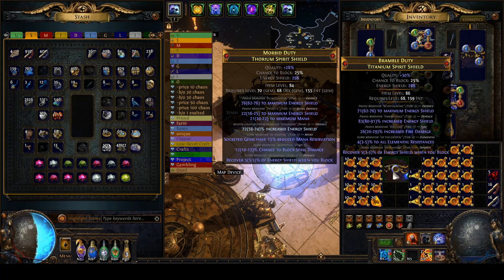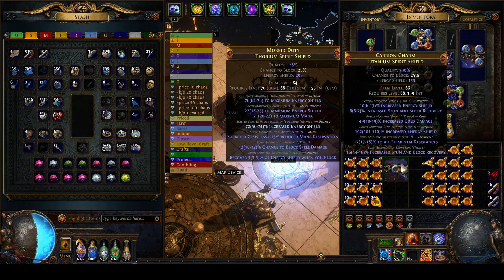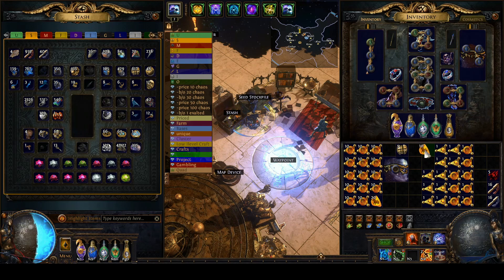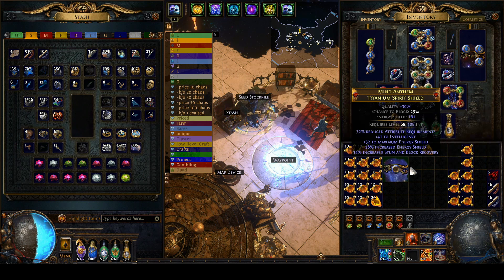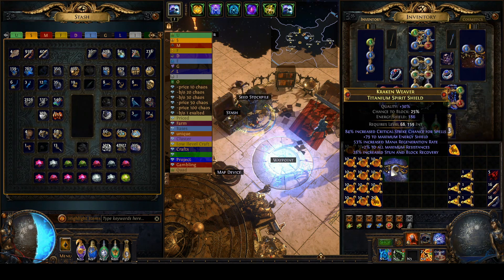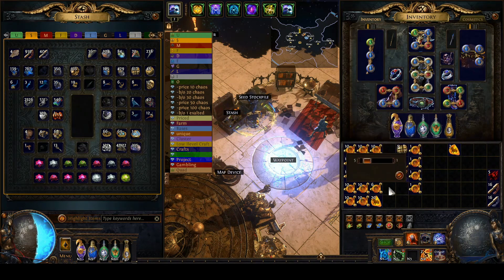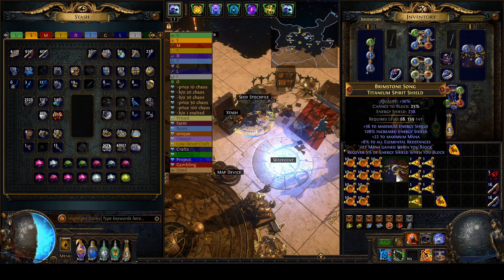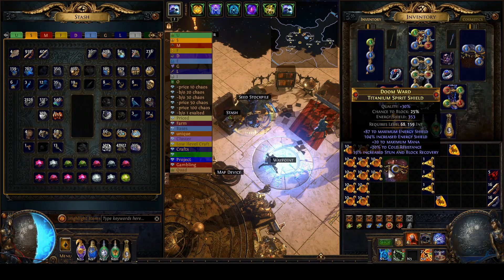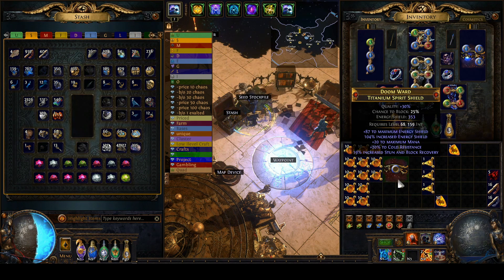On to the last two crafts, which are both a little bit more complex and significantly more expensive. First is the Titanium Spirit Shield that I rolled with dense fossils and then finished with the garden. As I was rolling with dense fossils I was keeping an eye out for good ES — high flat and percentile ES with any other prefix — or I was looking for chance to block spell damage, socketed gems have reduced mana reserve, or possibly something like higher tier spell crit or plus one to level of all spell skill gems of a specific type such as chaos, fire, or lightning. These are all bases that will sell quite well when finished. In this case I had a good starting point with a lot of potential ES, but it needed quite a bit of work.